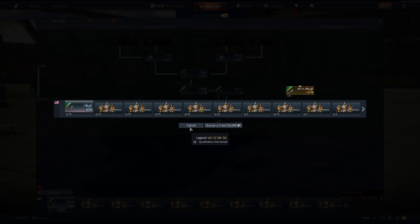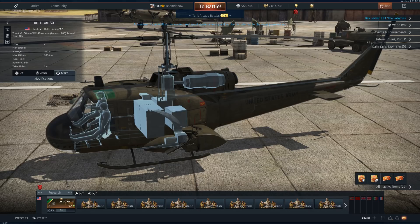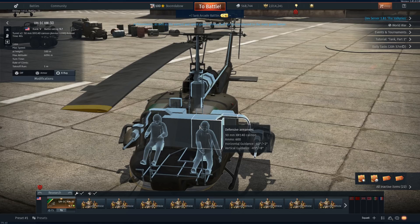Then we have a Huey coined the XM30. And I wonder why — ah, there it is. We have twin 30-millimeter cannons with 600 rounds in each gun. Take off run: one meter. Nice meme.